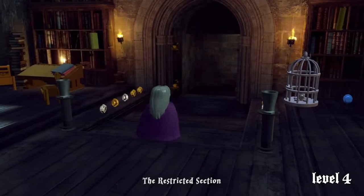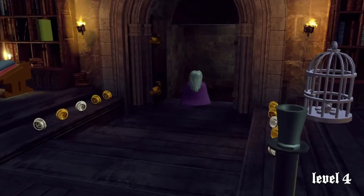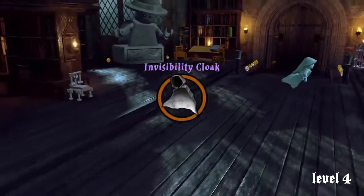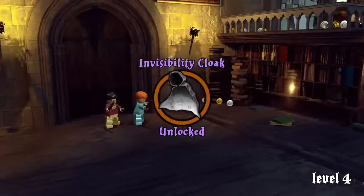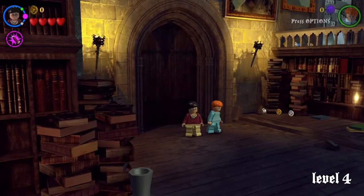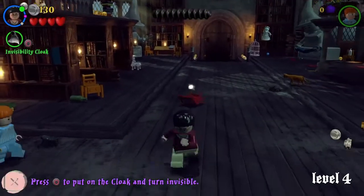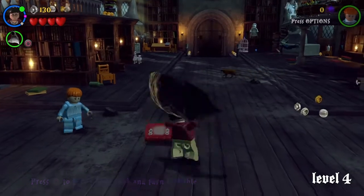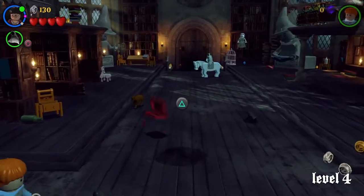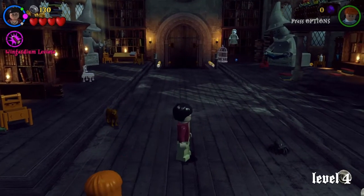And we're back with level four. I accidentally missed out on some of the clips but I don't want most of it — a really tiny bit. Now we have the invisibility cloak. Poor Harry — no one else has an invisibility cloak that we know of. See those books there? They will attack you, so you need the invisibility cloak to get past them. Just press triangle and you'll destroy the books completely.